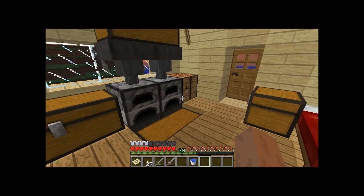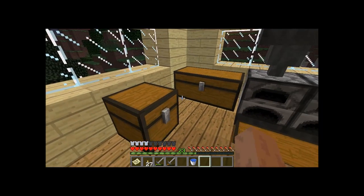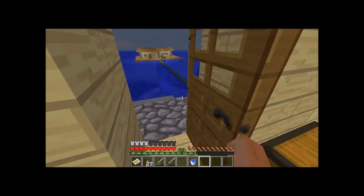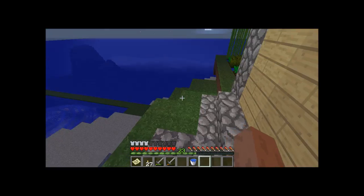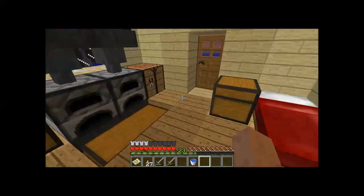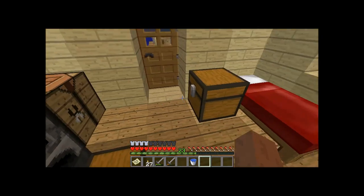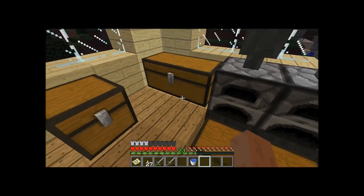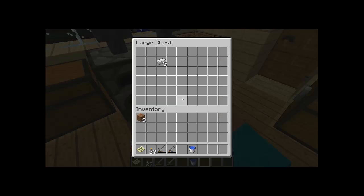Hello everyone, welcome to a new episode of this Flawless Game Movies Minecraft series. Last time we gave a little tour about the things we already created. This time, because I always fall down when I go down the stairs, I guess we're going to make a tube so you can just jump down and get into the water.